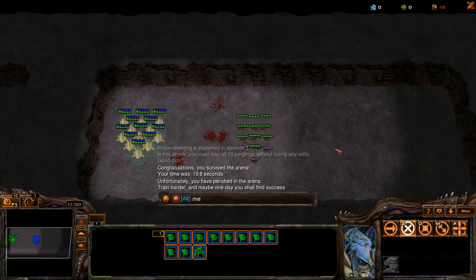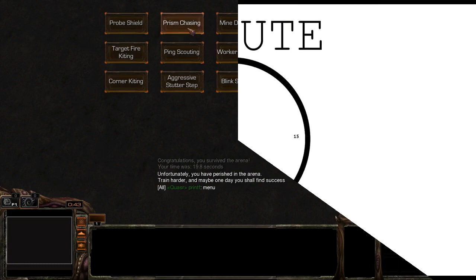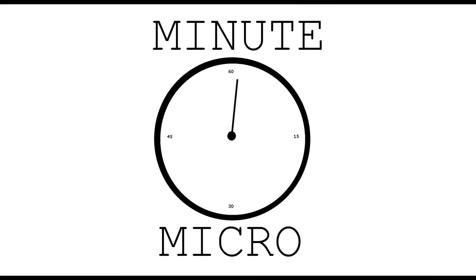If you want to go to a different arena, type menu in chat and you'll go back to the arena selection screen. I hope you find this practice map helpful and I will continue to maintain and update it in the future for each episode of Minute Micro. If you want to stay up to date on these episodes, consider subscribing.